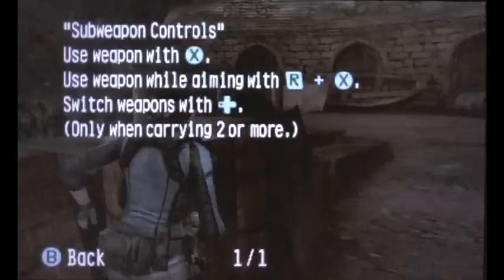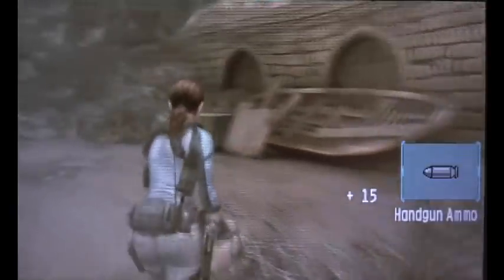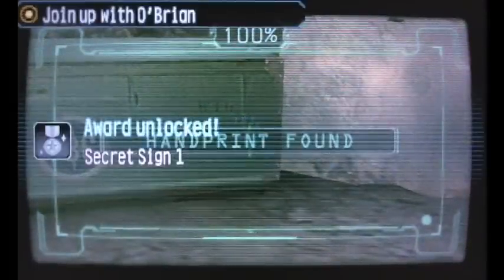You'll obtain your sub-weapon. To use a sub-weapon, use the cross control — press right to equip your sub-weapon. After any analysis you have to go back, but here you'll find a fingerprint to achieve a medal.